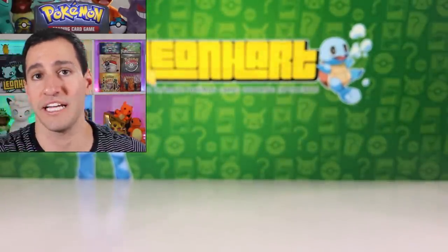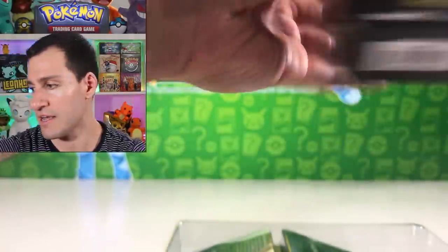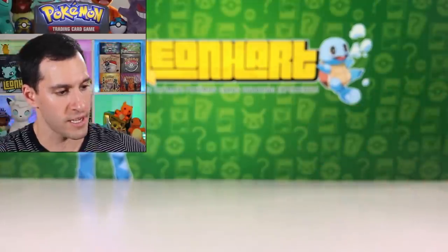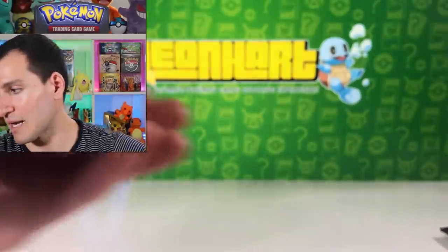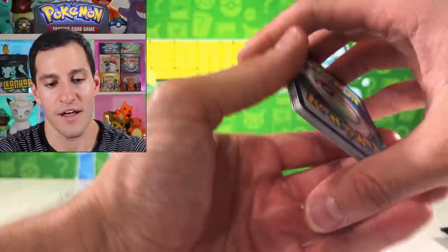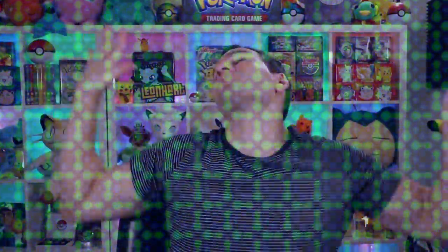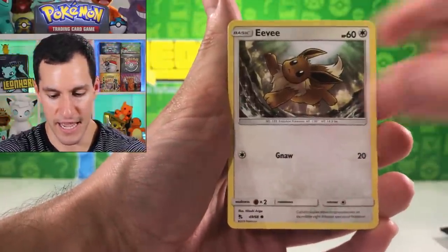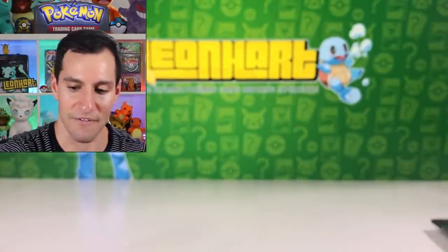I did open up Hidden Fates an entire booster box last video — I got absolutely incredible first-time full pulls. We probably are also going to pull a Hyper Rare in this video. Fairy energy — everybody, are you ready for this dance party that's about to commence? Got that out of the way for that pack, because we're going to pull it in like 10 other packs today. Eevee, Ekans, Charmander, Clefairy, Jolteon — non-holographic.